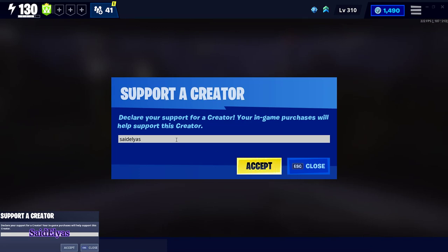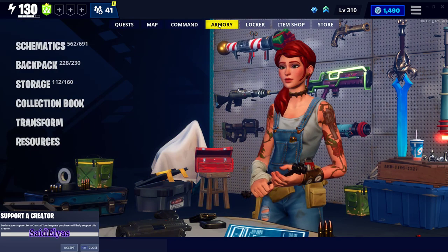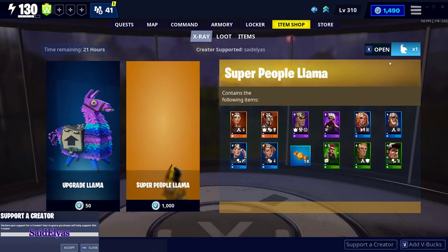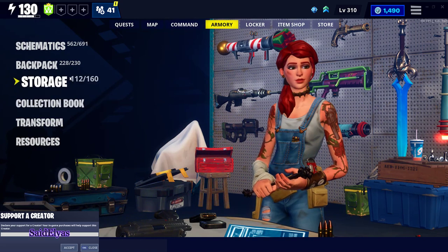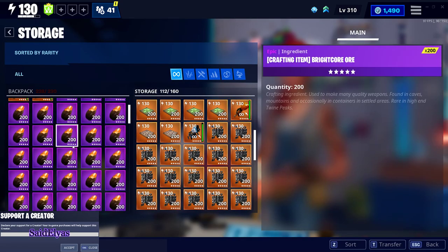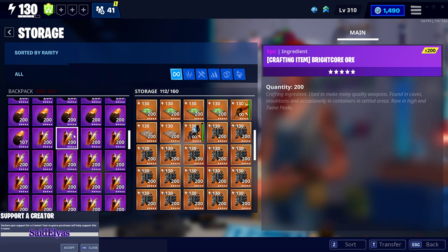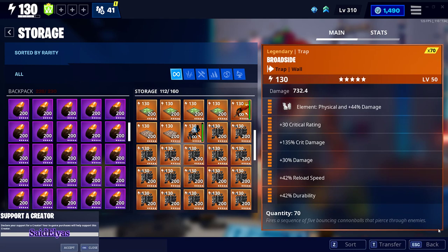Go to support-a-creator, put my code in there, accept it. Once that's accepted, go back — for example, go to your battle royale item shop. Let me show you guys the rewards I have in storage: here are the traps I got, here's the sunbeam and brightcore — I've got 30,000 sunbeam and 15,000 brightcore, so I've got a ton of stuff.